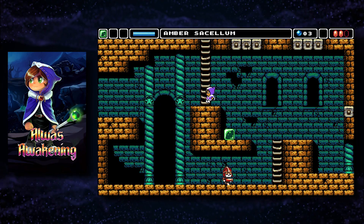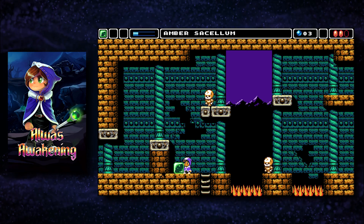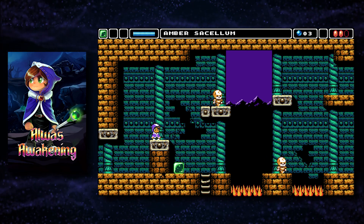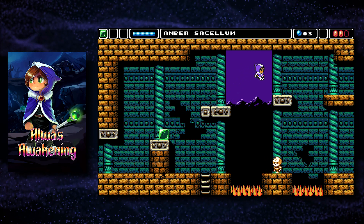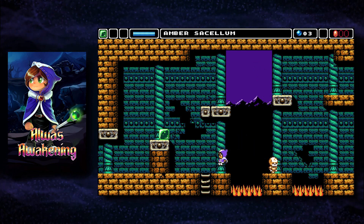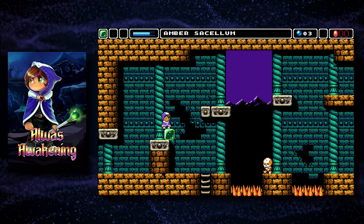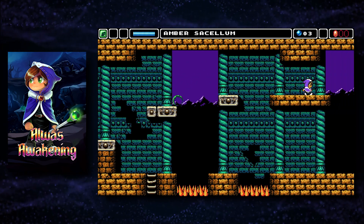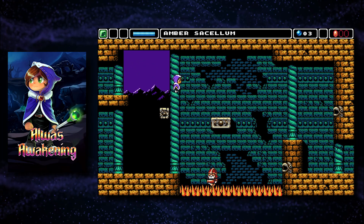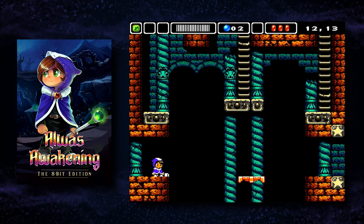Alwa's Awakening was developed by Elden Pixels and was originally released in 2017 on Steam, and over the next couple of years was subsequently released on Nintendo Switch, PlayStation 4, and Xbox One. The game was advertised as an NES-inspired adventure game with the authentic feel and look of a Nintendo 8-bit game. In 2022, Elden Pixels released an enhanced updated version that will actually run on an NES or NES emulator, going under the title Alwa's Awakening: The 8-Bit Edition. This is the version on this Evercade cartridge.